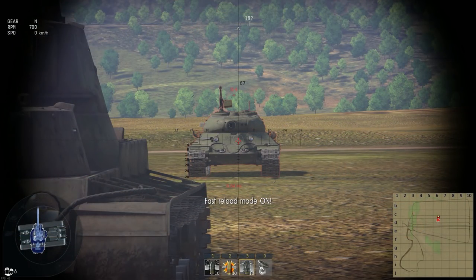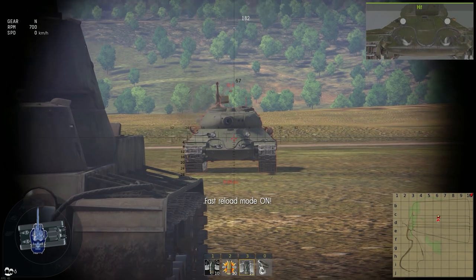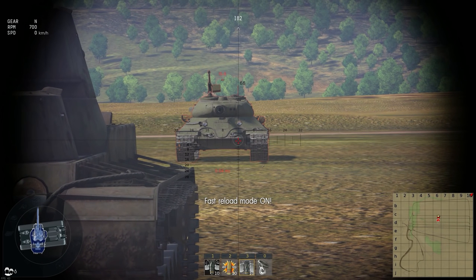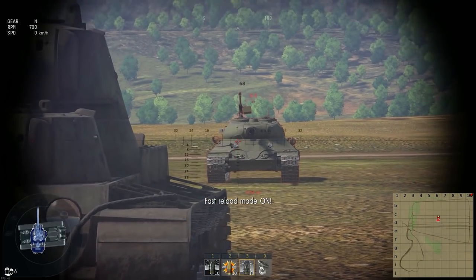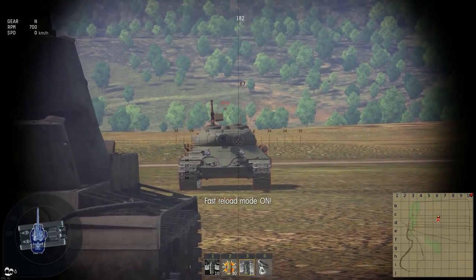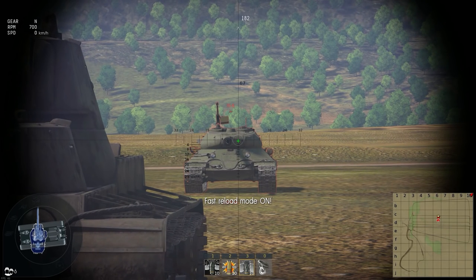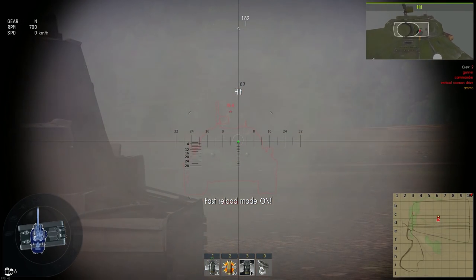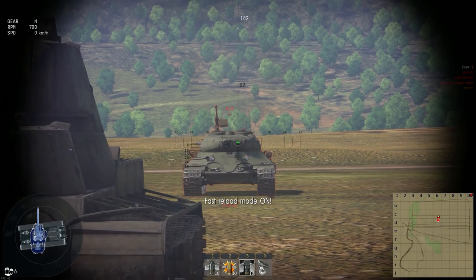Okay, so here we are in front of the IS-6. We have standard armor-piercing loaded, and I have also selected an APCR round. As much as you may want to think you're going to get through the upper front plate of the IS-6, or even these corners, you're not. Believe me, don't try it. There are a couple of things you can try — going through here — but that is a very, very small target to hit, and you're not likely to actually hit it on a regular basis.